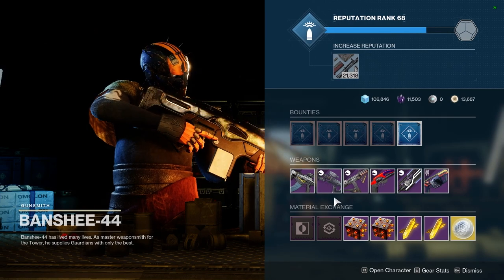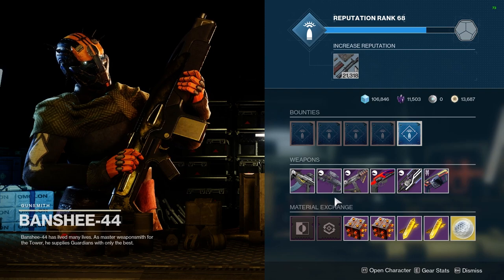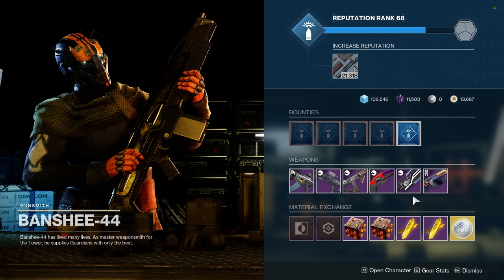What you'll do is come to the gunsmith, Banshee-44, in the tower every week on Tuesday and check out the guns that he has available.